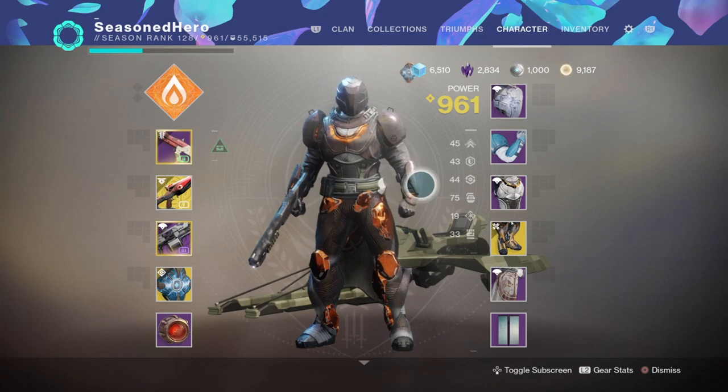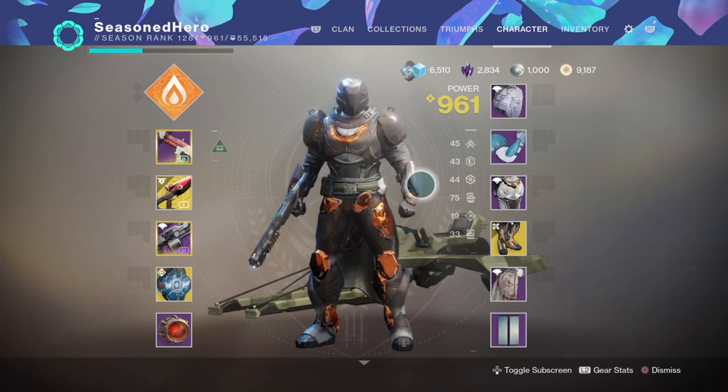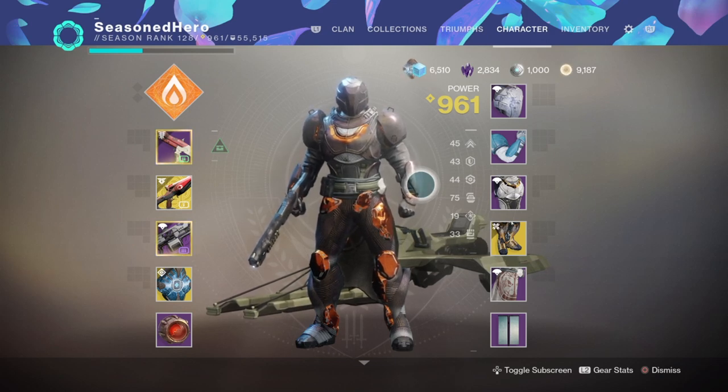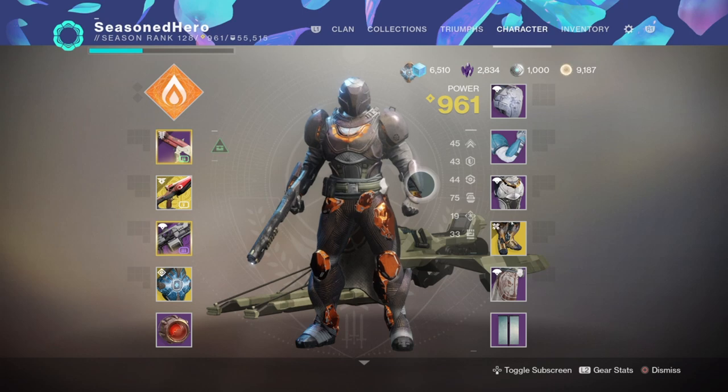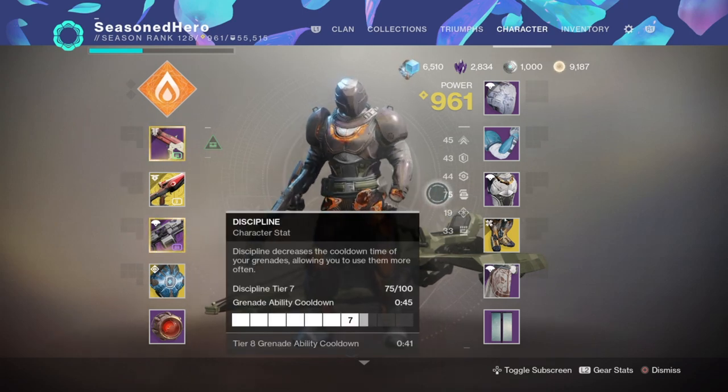For armor, the only piece you need is the Phoenix Cradle Boots, which will allow your sunspots to last much longer and allow your teammates to receive the Sun Warrior buff. Other than that, you're free to pick whatever armor you want as long as you hit the recommended stats and mods as shown.